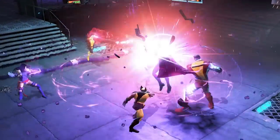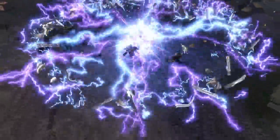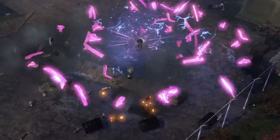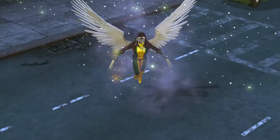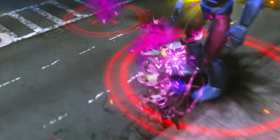As you progress and unlock Rogue's signature and ultimate, she will recall abilities from past encounters with mutants and heroes to combine and unleash devastating attacks. She can even alter her physical form and wield the combined great powers of her fellow X-Men.